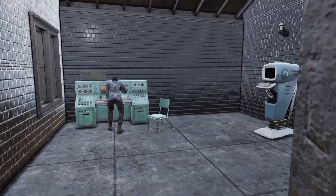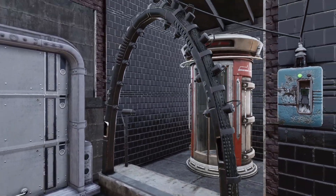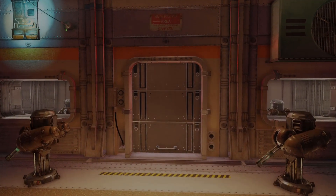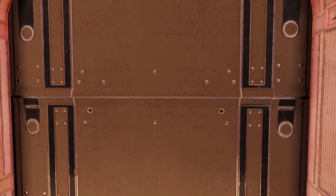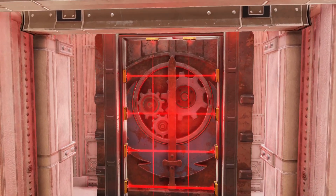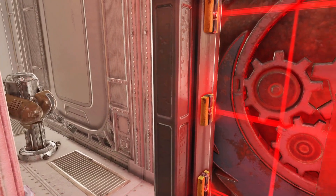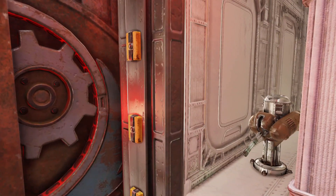Just before we go down inside the super secret vault, we've got the decontamination shower, because we don't want to be bringing any rads or any diseases into our secure Brotherhood of Steel vault. Here we've got the defenses for the vault — multiple doors we have to pass through, laser grids — everything you need to protect a Brotherhood of Steel top-secret facility.